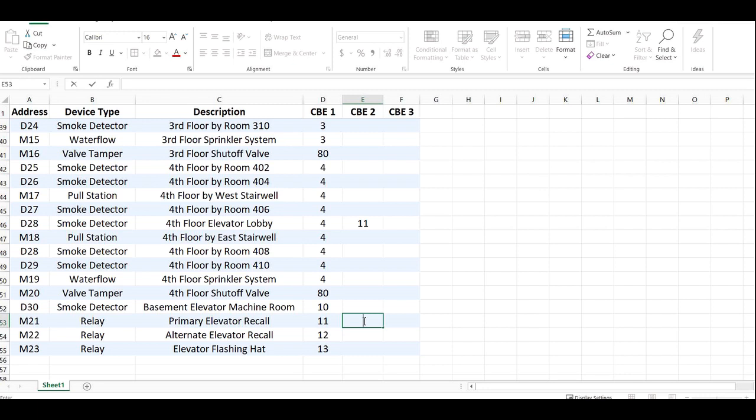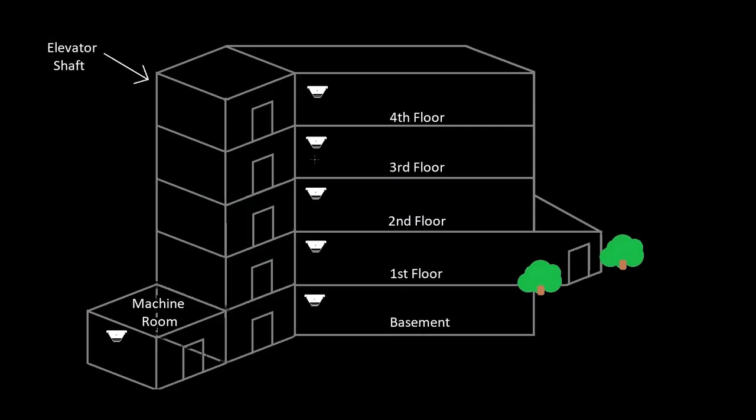I deleted 13 from the primary because after watching that video again I realized that's not how I would do it. What I would do for the machine room smoke is have it trigger zone 11 to send the car to floor 1, and zone 13 to turn on the hat. You might think either way will work — and that's true — but the reason I do it this way is because in this instance there's only one detector shown so far that's going to flash the hat.